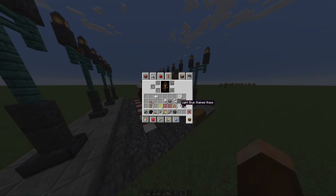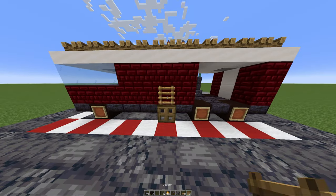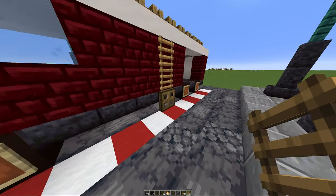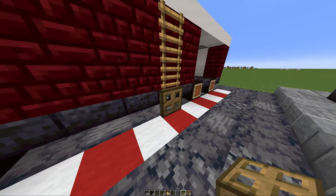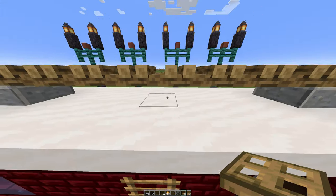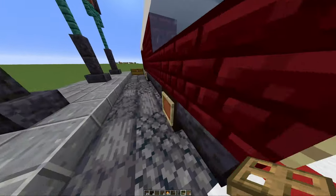Then we're going to take out our six ladders and our two oak trapdoors. We're going to come over here — this is the ladder to be able to get up onto the fire truck, and when you're driving you can retract it. Then we're going to place this on the other side as well.